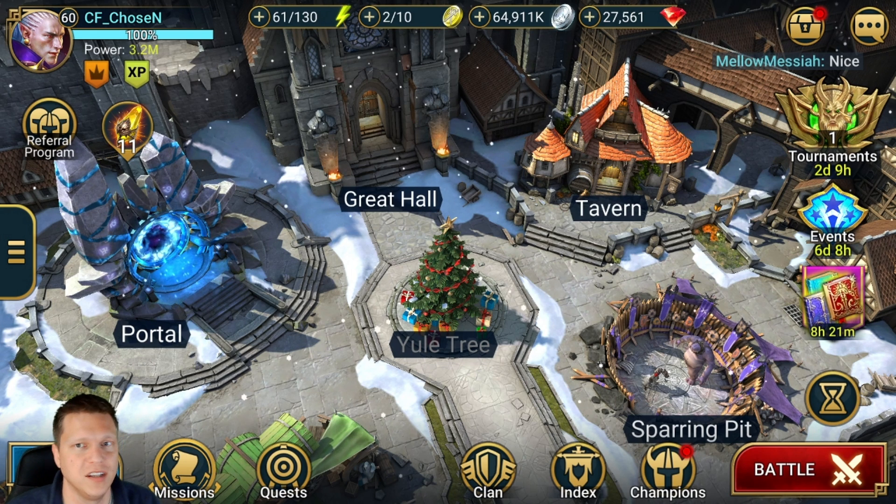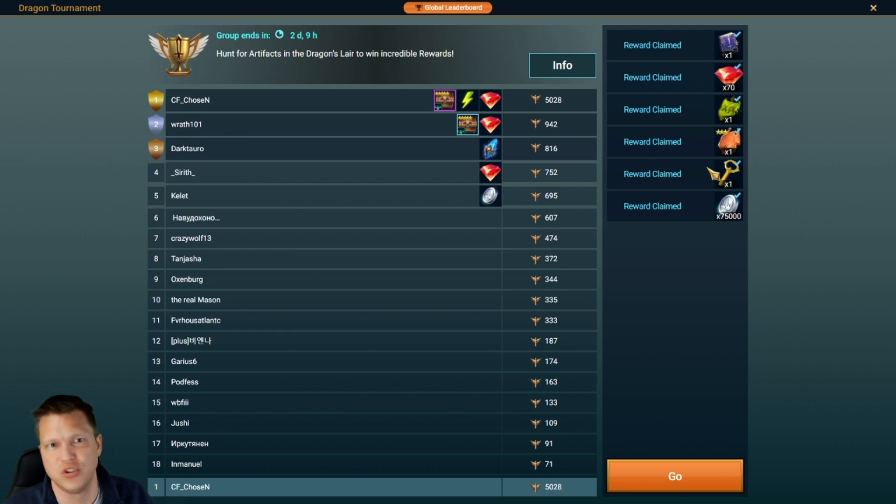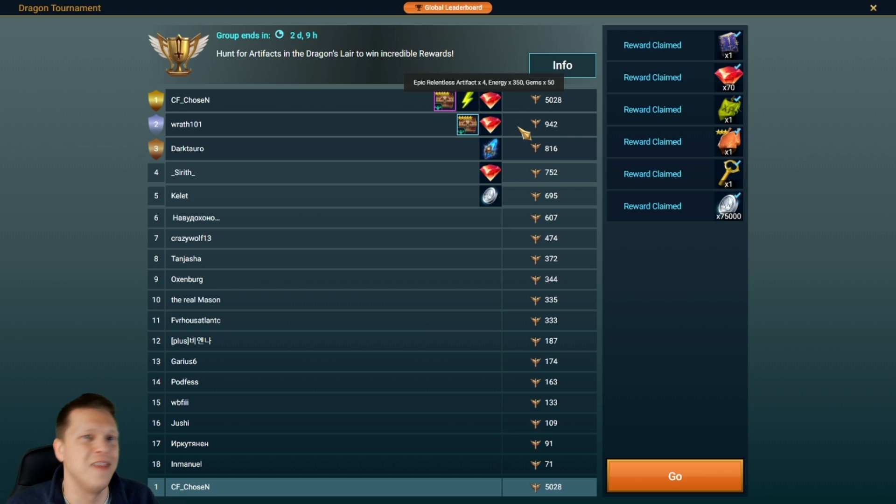Currently we've got a dragon tournament going on — it's a pretty normal structure. It's 2,500 points to get up to an epic book; I've already claimed mine. The rewards are going back to a four-piece relentless set, which I hate. If you're going to make it four pieces, make it six-star legendary, and scale down — give the top three or four some relentless gear. It's a group of 50, so give some incentive for people to grind the dragon. I really despise that it's not a full six-piece set.